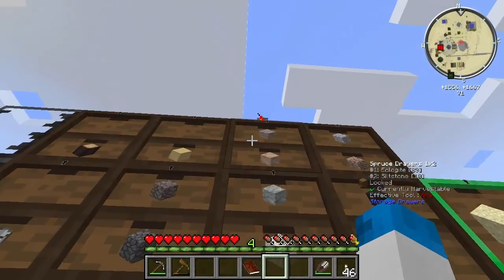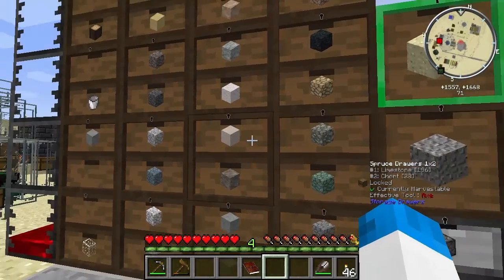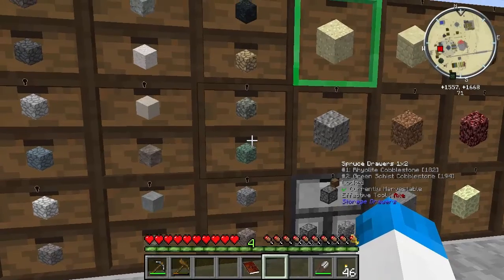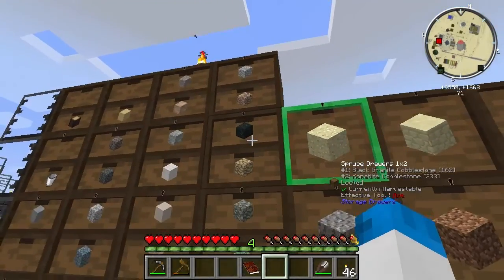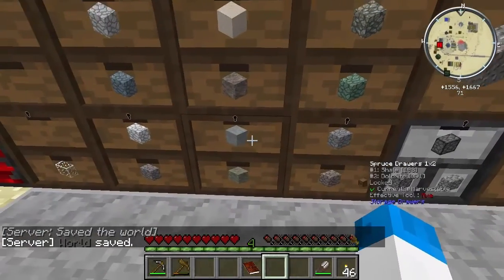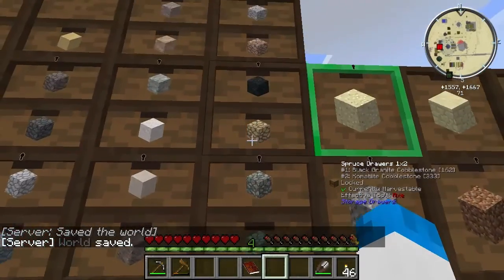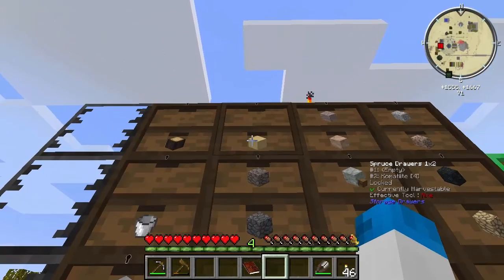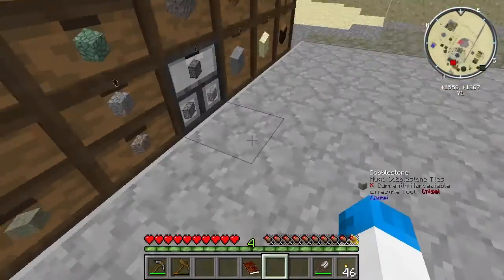It doesn't seem as if they've got it. Actually - basalt, empty comatite. Yeah, they've not got it. It doesn't seem as if they have it looking at the thing down here. We've got everything in sedimentary but lignite and dolomite, and in igneous everything but red granite.